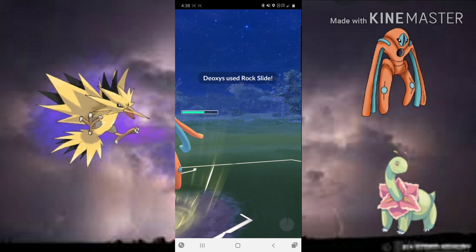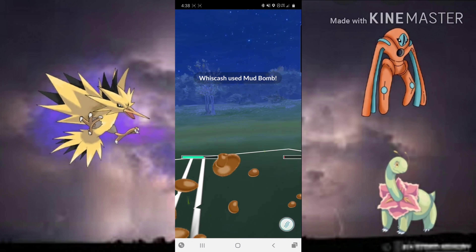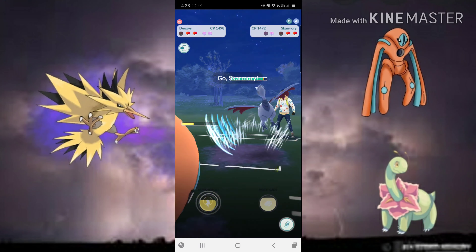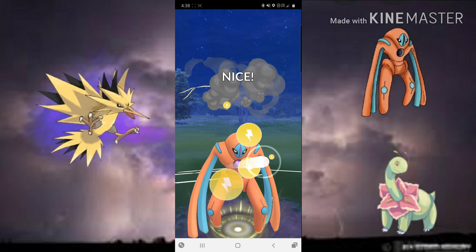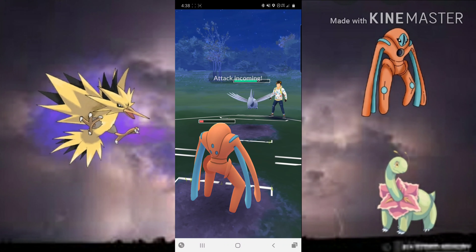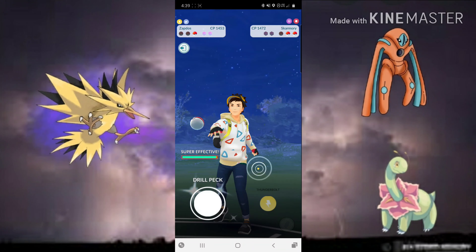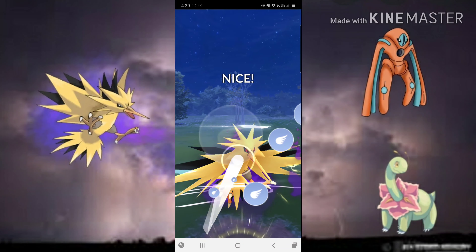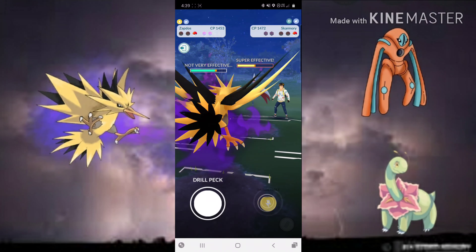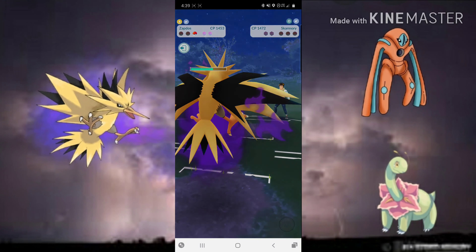Thunderbolt is resisted due to Wishcash's Ground subtyping, so Rock Slide does decent neutral damage getting it into the red. We try to Counter it down but it gets to a Mud Bomb — we're not wasting any shields. We want to save all shields for Shadow Zapdos and line it up against Skarmory, hopefully with Azumarill or a Grass type for Drill Peck. They come in with Skarmory and we get to a Thunderbolt before Deoxys Defense dies. Zapdos is set up with two shields in the back — it wrecks. They switch in Toxic Rope and we Drill Peck one-shot it, then one-shot Skarmory with Thunderbolt too.